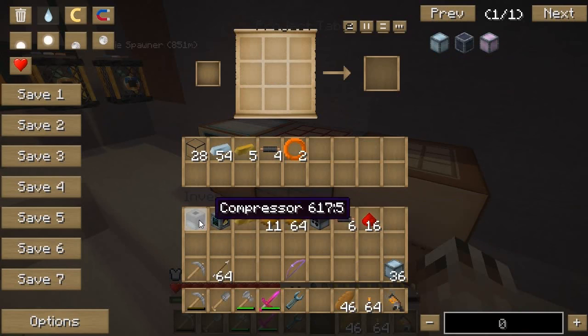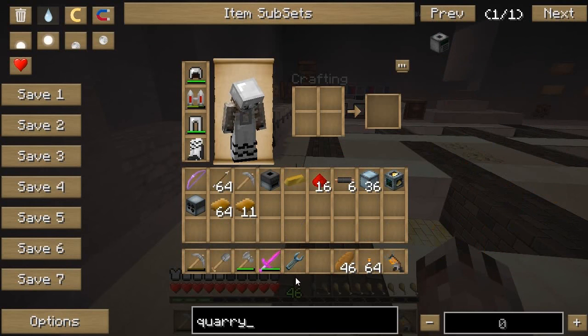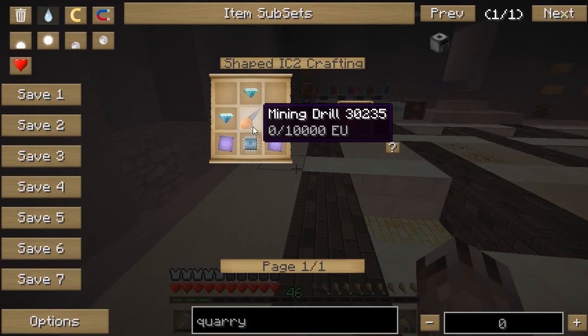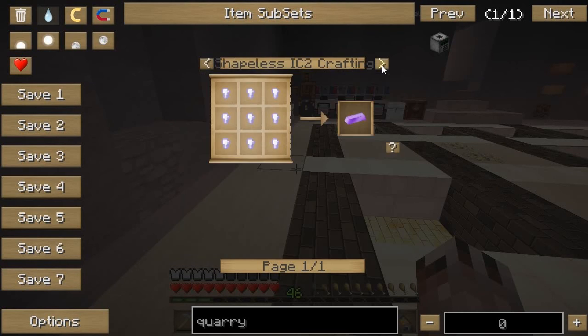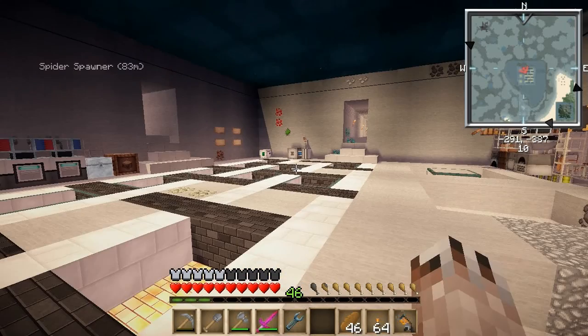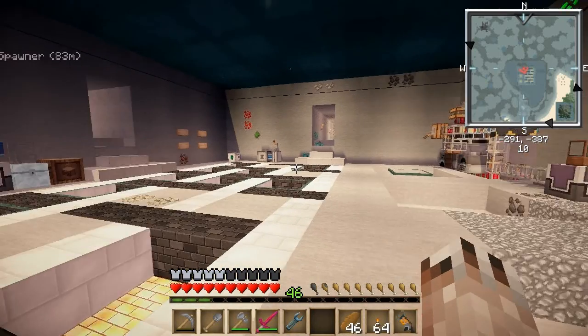Now we got 36 and we got the industrial blast furnace. Let me show you how much energy we're going to need to make the titanium, which is why I need to set up my MFE. For that recipe we need to blast furnace the dust, which is going to take 128,000 EU at 128 EU per tick. So I'm definitely going to need the MFE. That's what I'm going to do next time — hopefully you guys enjoyed that! I'll see you next time where we're going to set up the industrial blast furnace and get ourselves some titanium.